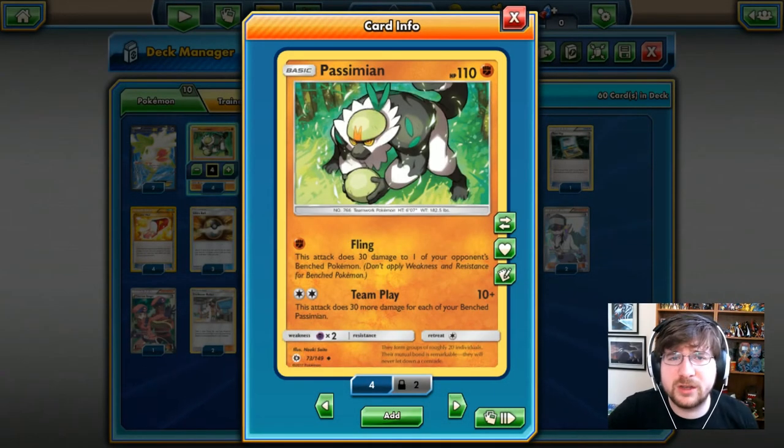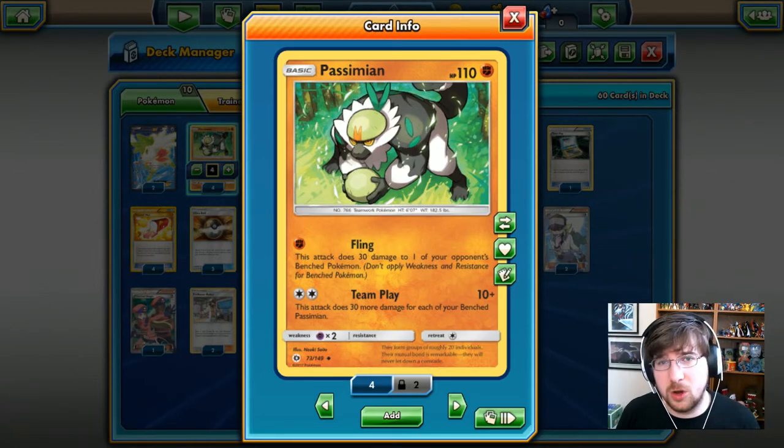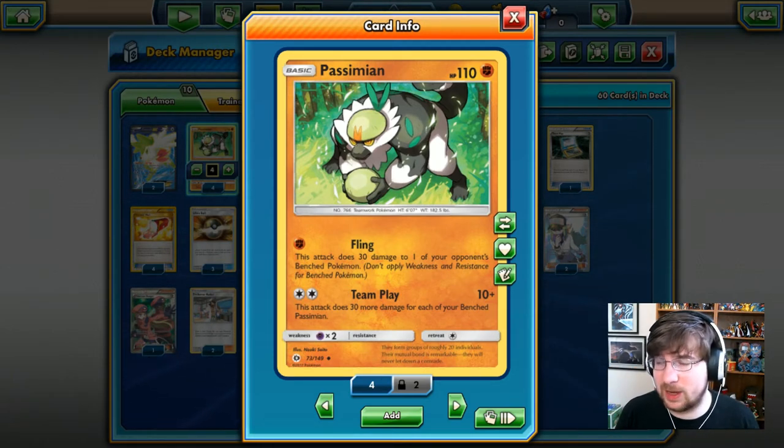Welcome back to Deck Profiles! Today we are looking over a Passimian build. Brand new Sun and Moon decks — the hype is real and TCGO is incredibly insane right now. If you're trying to get new cards, keep in mind that everything is hugely fluctuated, so stick with the little builds if you can, like little Passimian here, who's an uncommon with a pretty cool deck built around him.